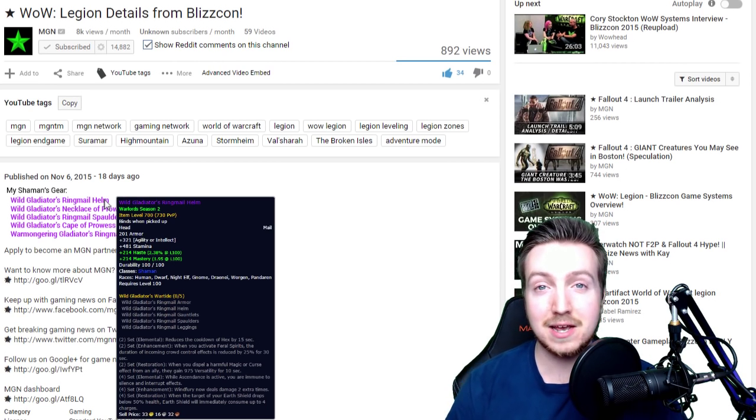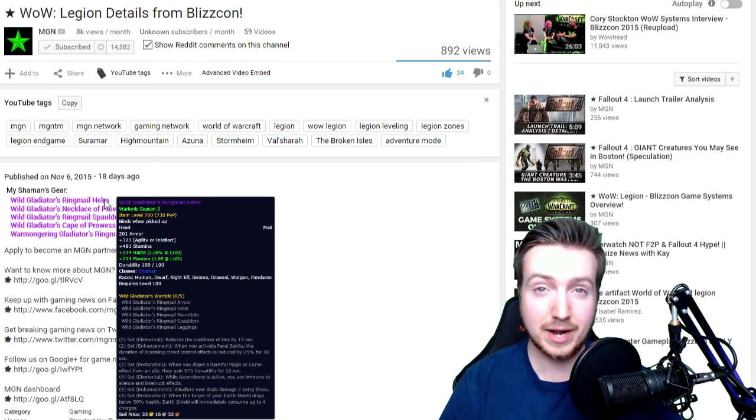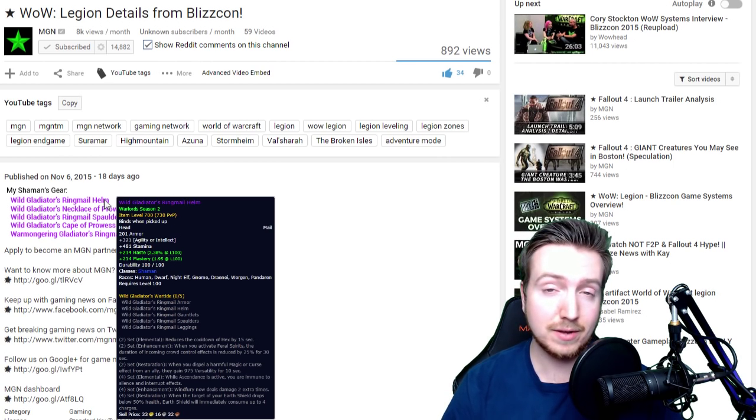So behind me you see items listed in the video description. I created this video and listed out some items that I talked about in the video — maybe some gear I got for my character, some items, a mount, or some exclusive pet or something. And I wrote it out in the description and hotlinked it with Heartbeat.